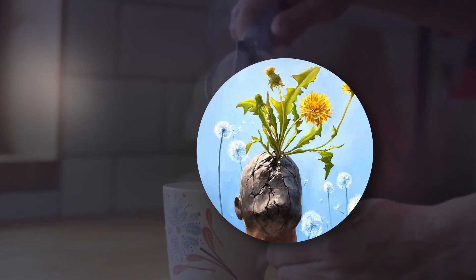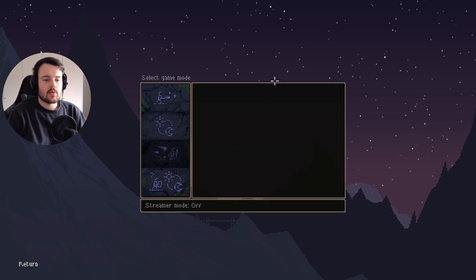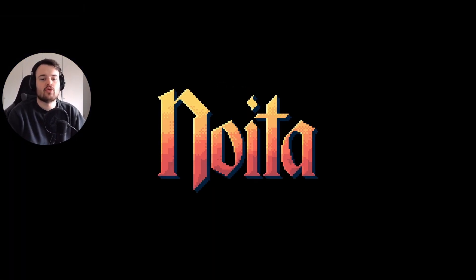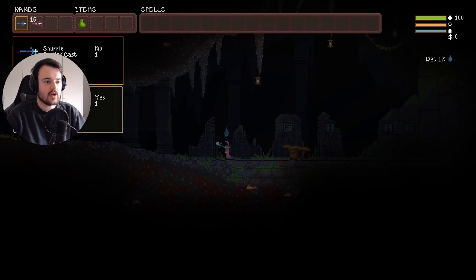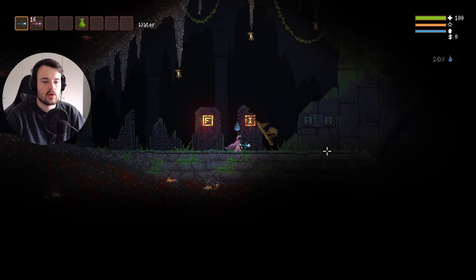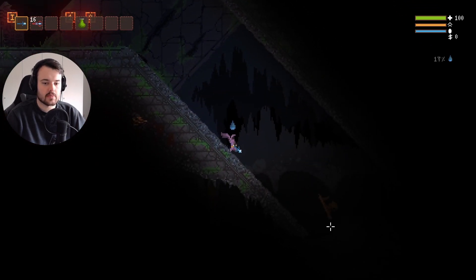Hi everyone, welcome back to another Noita video where I start off by turning down my camera a little bit. There we go, full beautiful face in view. Daily run attempt, Noita episode number five. We are not gonna get tricked and not gonna get Noita'd today, or that's at least what I hope. We start off with a little energy sphere wand and a dynamite wand, and we have a toxic sludge potion — probably not something we want to drink ourselves.